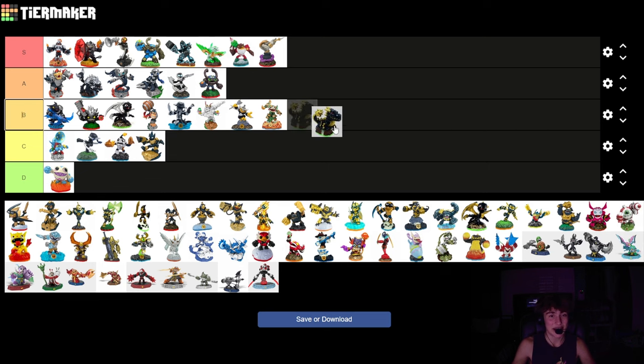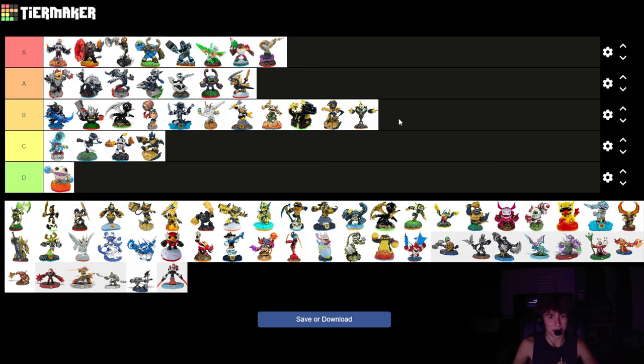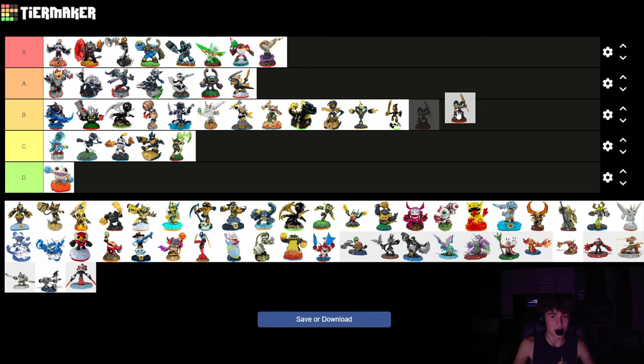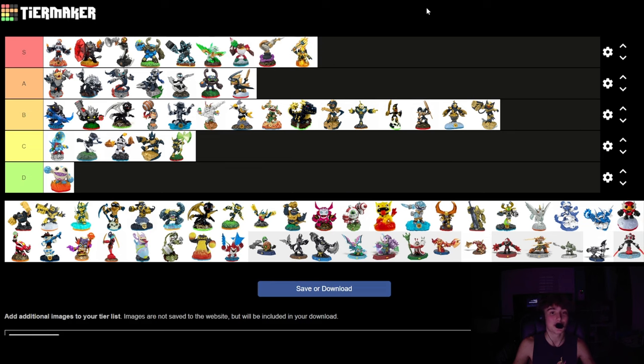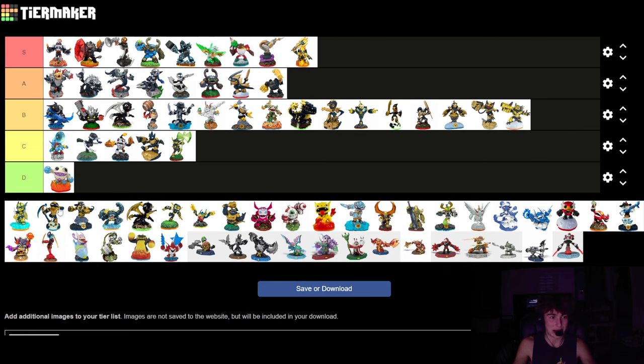Legendary Bash is probably B - he's decent but nothing too special. Legendary Blades is a bit better, I think he's A - the dark blue and gold scheme works pretty well with his design. Boom - the lower ball doesn't work as well, that's a B. Legendary Bouncer is another B. Legendary Bushwhack - the contrast is so bad between his massive translucent axe and the gold and blue, it does not look good, that's a C. Chop Chop isn't bad though, he's a B. Deja Vu is probably B. Free Ranger is probably B. Hurricane Jaws is probably B. Legendary Igniter looks so cool though - this is one of the absolute coolest without question, the gold and blue with the fire looks amazing. Jawbreaker is another pretty cool one, putting him in A - the fists look good with the color scheme. Javax is another B, doesn't look too bad.